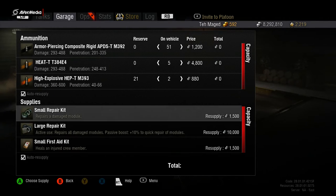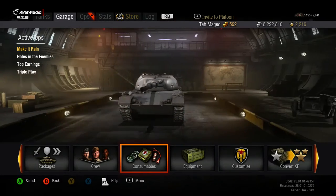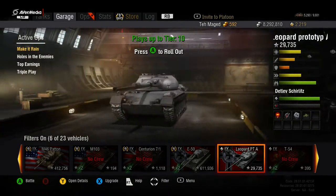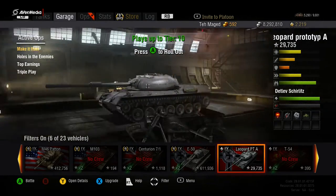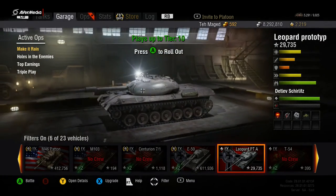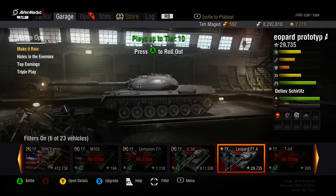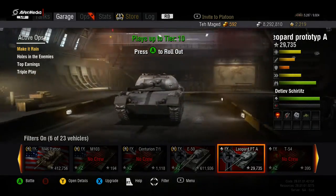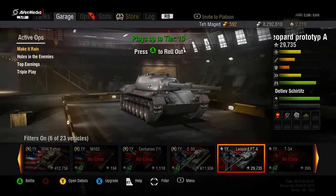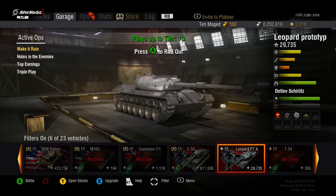I'd recommend ditching the fire extinguisher for a large repair kit — you can pay for it with silver. This tank has literally no armor; tier 7s could pen it, probably tier 6 mediums too. Everybody can out-DPM you, so you want to play a game of scouting, sniping, then retreating to a nice advanced position and playing the view range game. You don't want to brawl — you'll get destroyed.